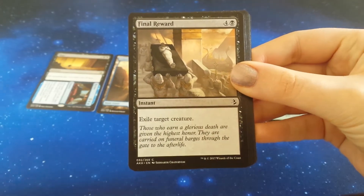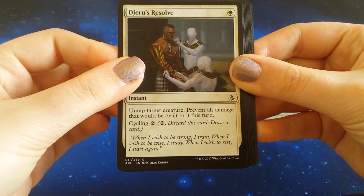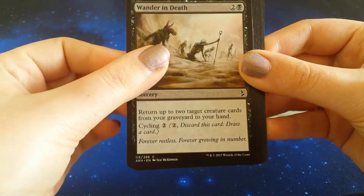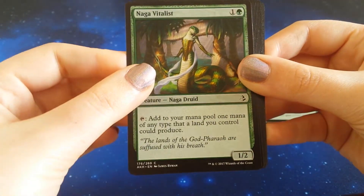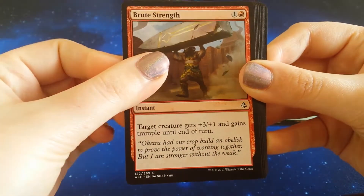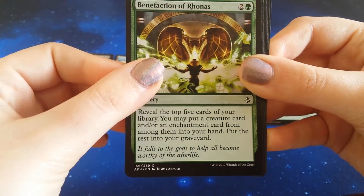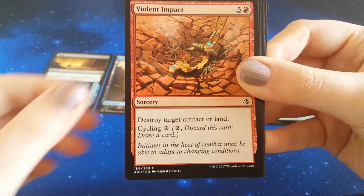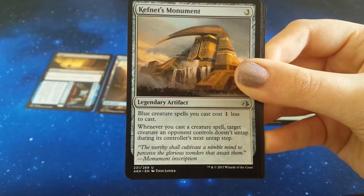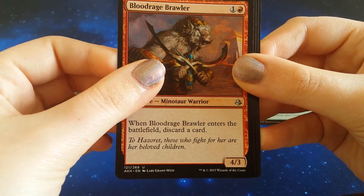Winds of Rebuke, Final Reward, Grasping Dunes — how would one... Nah. Wander in Death, Naga Vitalist — it's a snake. Seeker of Insight, Brute Strength, Wasteland Scorpion, Benefaction of Rhonas — this is a snake. Violent Impact. Our first uncommon here — Consuming Fervor, Khenra's Monument, Bloodrage Brawler. And our final rare is...